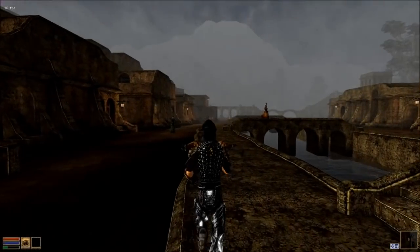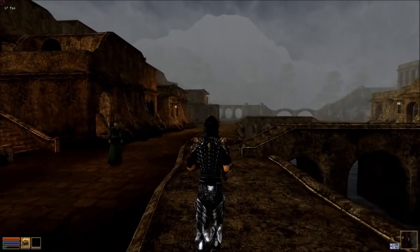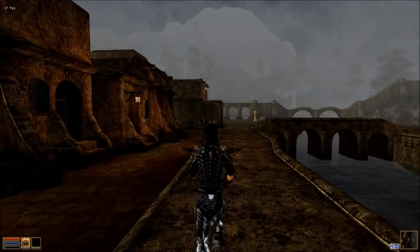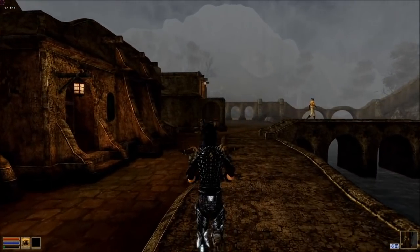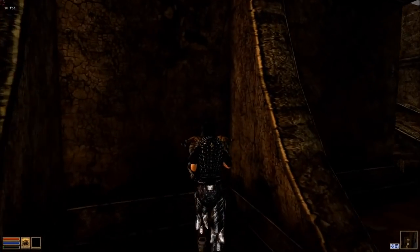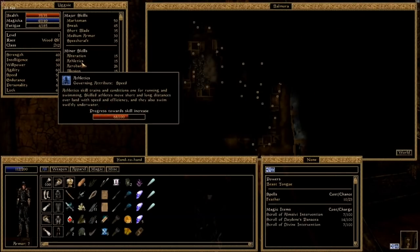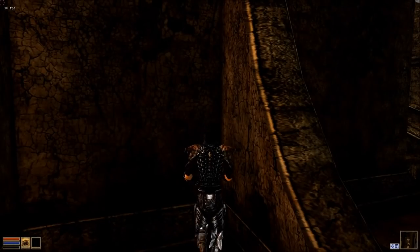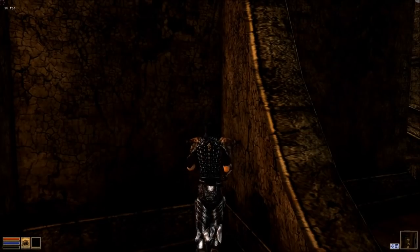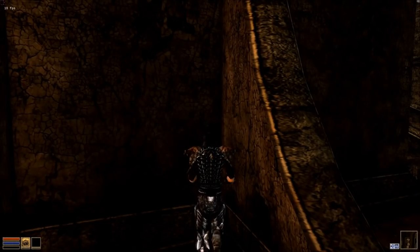Athletics is just as easy as acrobatics to increase, if not easier. All you've got to do is run. You can auto-run by pressing the Q key. You can use auto-run to set yourself up in a corner. I think this is kind of cheating to an extent, but unless you put points into your speed and athletics at the start of the game you do move painfully slow. The game's about having fun, so if you want 10 bonus points in athletics at the start, go for it.